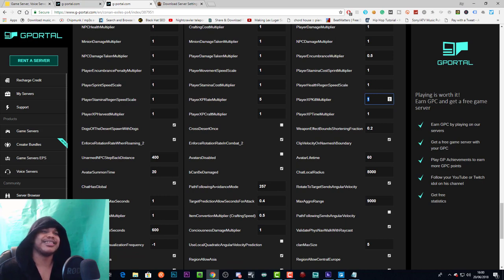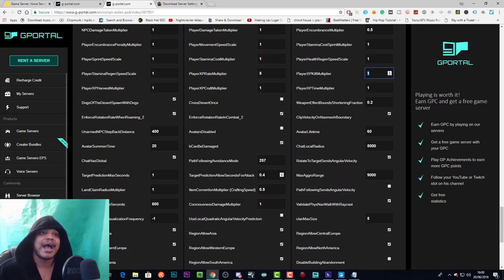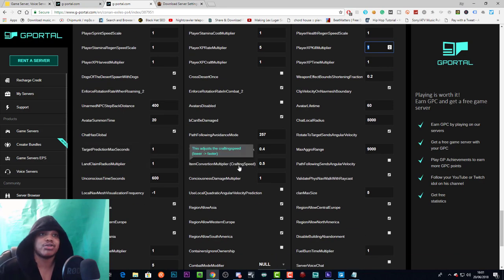Path following avoidance mode I think has to do with how thralls avoid obstacles — I'd leave it how it is since they're not great at that anyway and I wouldn't want to make them worse. Thrall conversion multiplier is the crafting speed — I've set mine to 0.5, not super fast but shorter than default. I believe this changes the time it takes to smelt, make bricks, and operate any crafting machine — lower makes it faster, higher makes it slower.